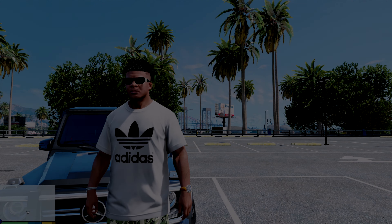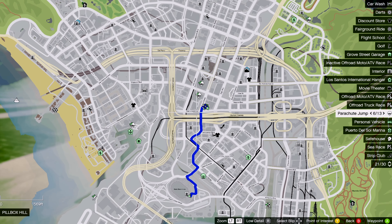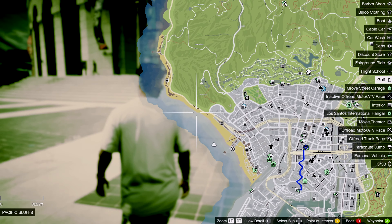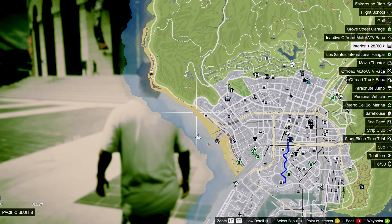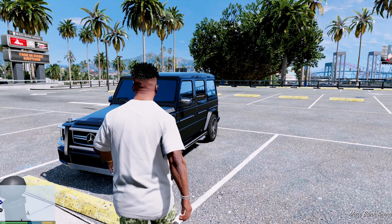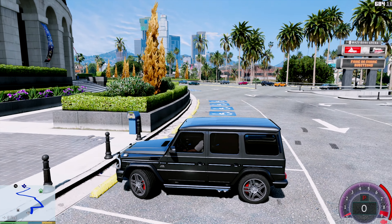Hey guys, it's Ambas here with another GTA Freeware Life mod. Today we're getting a new Lambo — I'm not gonna tell you the model — and we're heading down to Simeon's to pick it up, mod it and customize it. Then we'll check out a new condo, I guess — more like a mansion next to the beach. And I think that's gonna be it for the video.